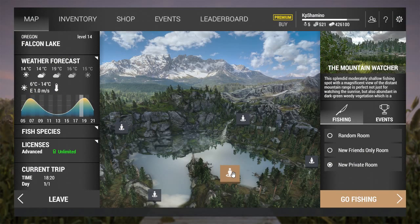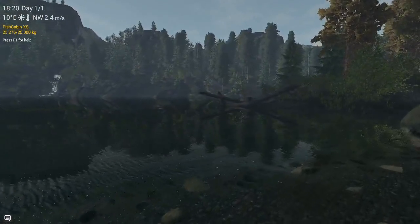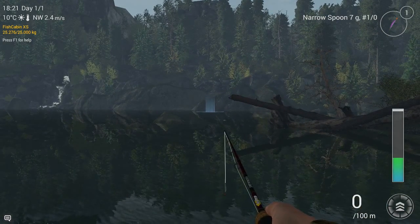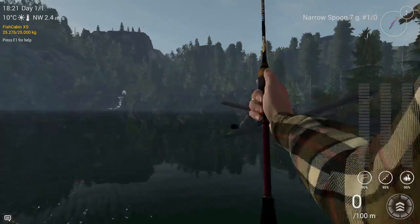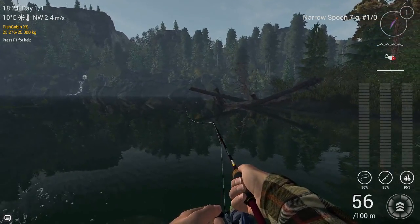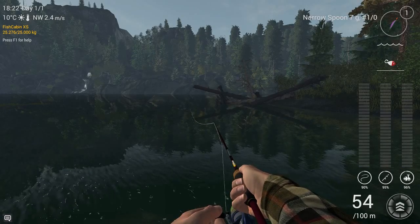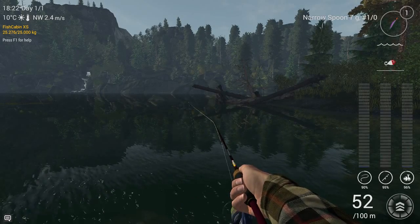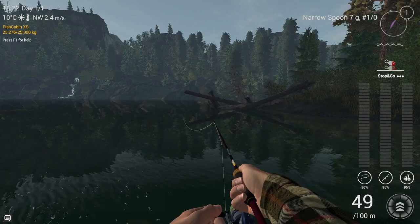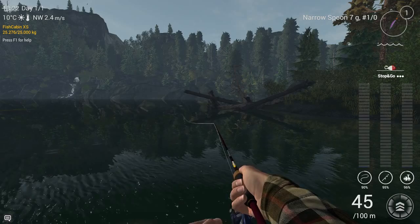The last spot I want to show you is Mountain Watcher - just go over there. For the old timers who already went to Oregon, this is the spot you need to be. Throw from there across - rainbow trout, cutthroat trout, brown trout, you can get them all here. You can get trophies, you can get everything. This setup is unbelievable because you can throw 56 meters with it, and there's fish everywhere in this place.